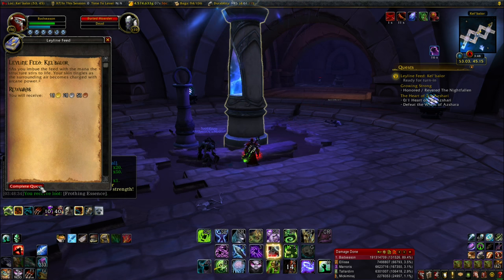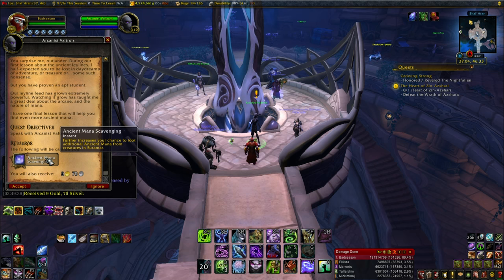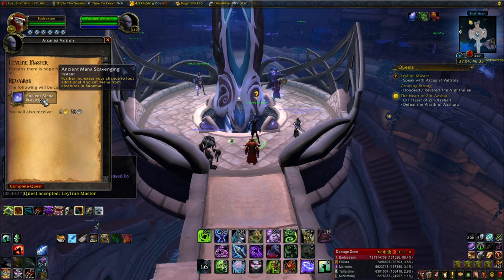With that, you should have every portal, mana cap increase, and ley line unlocked. To finish off your ley lines, return to Shal'Aran where you'll have a quest from Arcanist Thalyssra. She'll give you buffs that increase the amount of ancient mana you loot from enemies, along with some decent reputation.